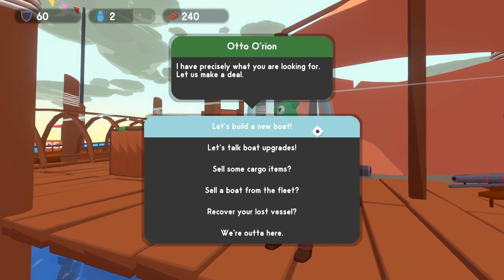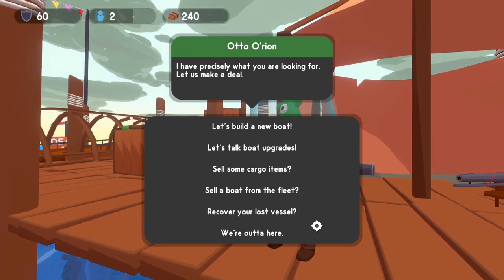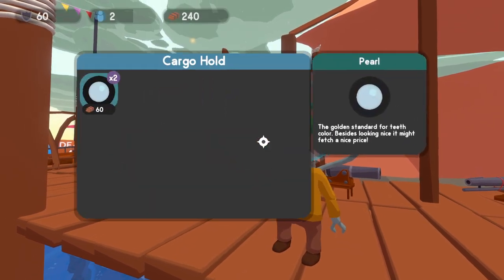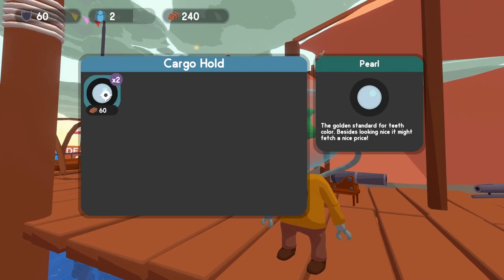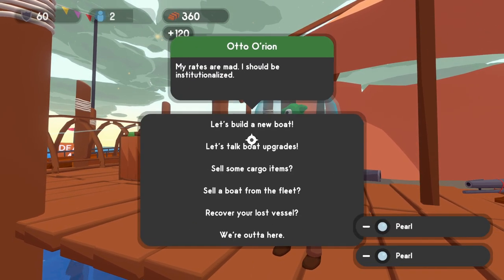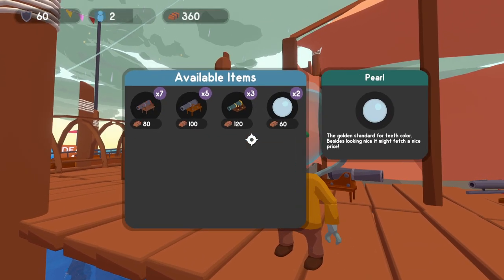So we have the options here: we can build a new boat, talk about upgrades, sell some cargo, sell a boat from our fleet, recover a lost vessel, or leave. Let's sell some cargo since we have some pearls. The currency is wood planks. We're going to sell those and then go look at boat upgrades.